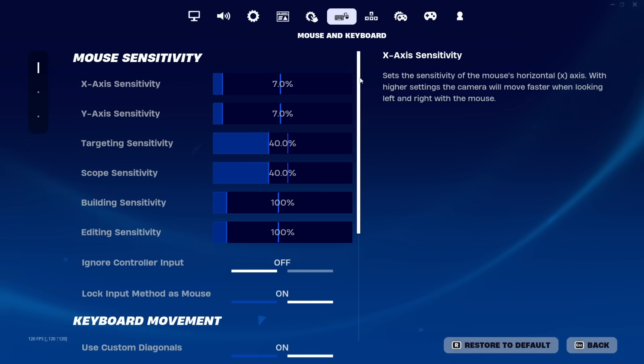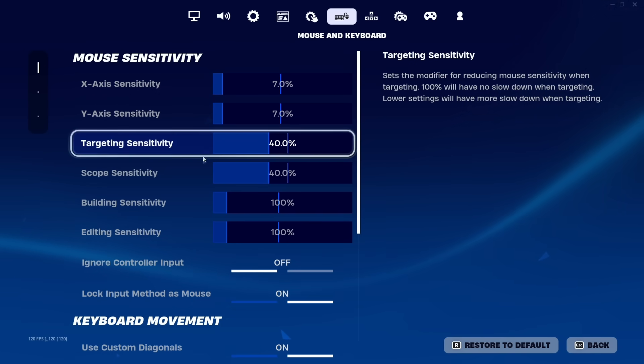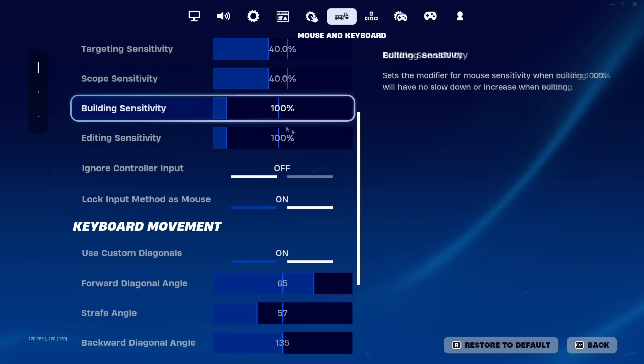Now onto the mouse and keyboard sensitivity — this tab is very important. For the X and Y, I play on 7%. For targeting and scope, I play on 40%. Building sense is going to be at 100%, so just keep those default.